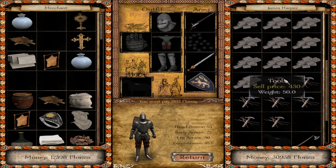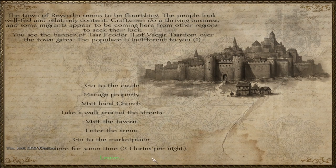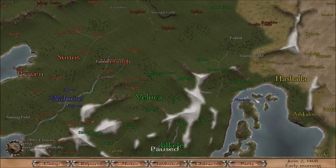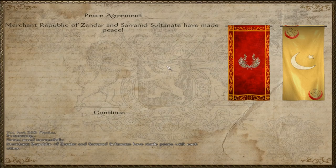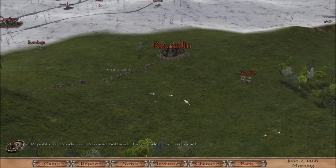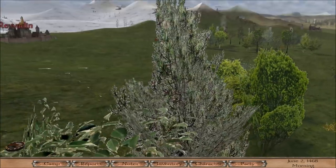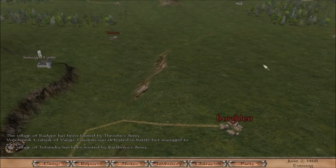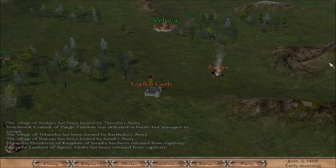A bunch of tools here - I'll buy all of those. Tools are the limiting factor; I can get all the wood and stone I need, but tools have been rough. Alright, let's head back over to Zendar. We might as well bring a couple colonists with us - I don't see any reason why not. We can buy some extra food in Zendar too, just to make sure the stores are topped off.